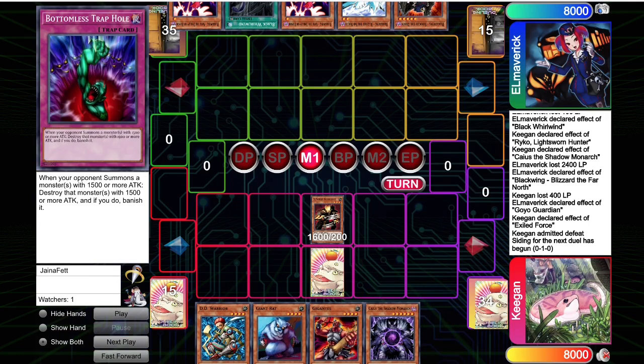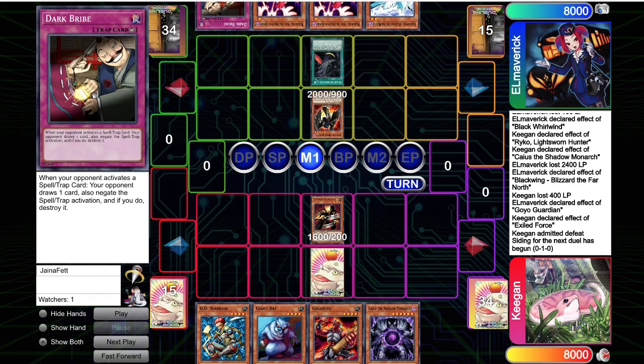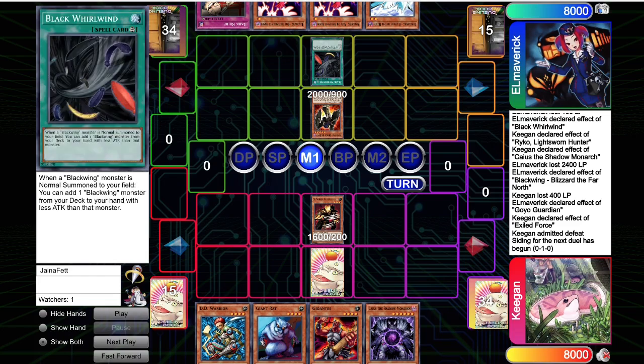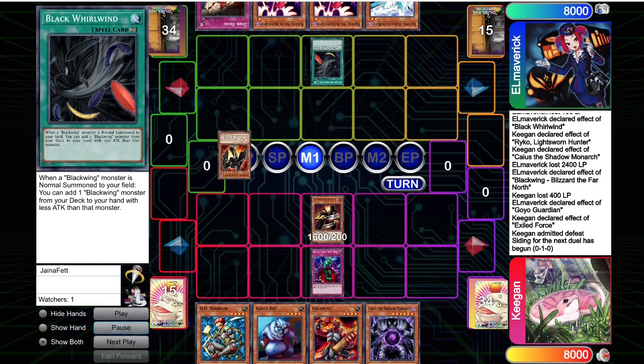The opponent has an interesting turn here. I think they could have set the Dark Bribes, set the Whirlwind, set a Vayu, and next turn tried to go for Soroka plus the Black Whirlwind with the Dark Bribes backup. But instead they just went for it and lost to Bottomless Trap Hole, which is exactly what happens. They decide to lose the game.